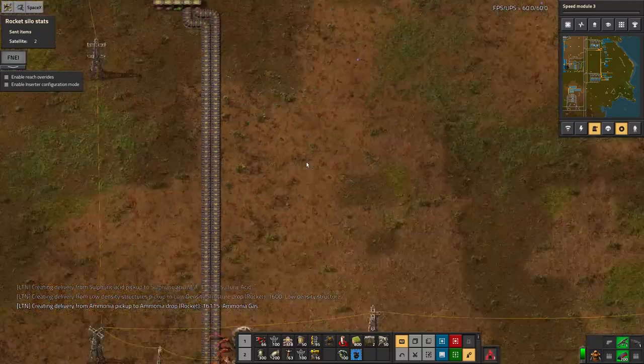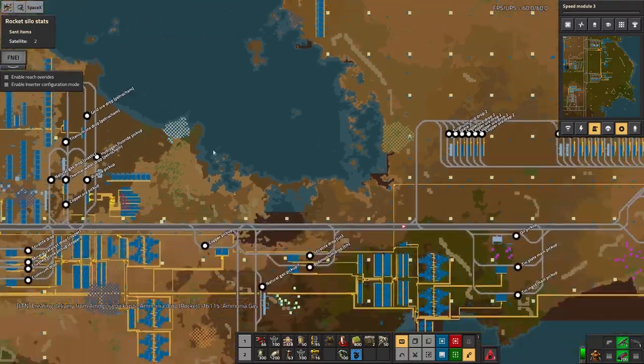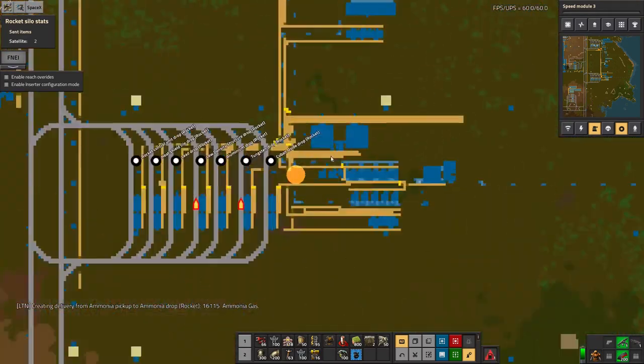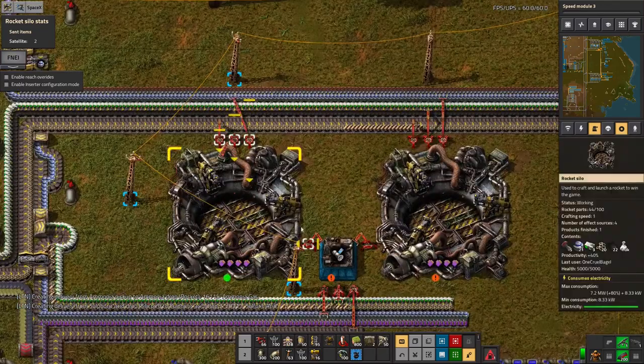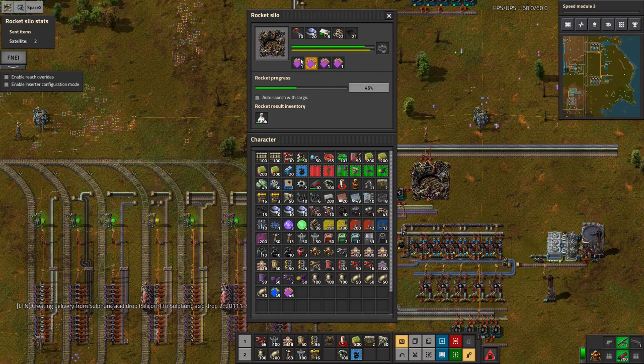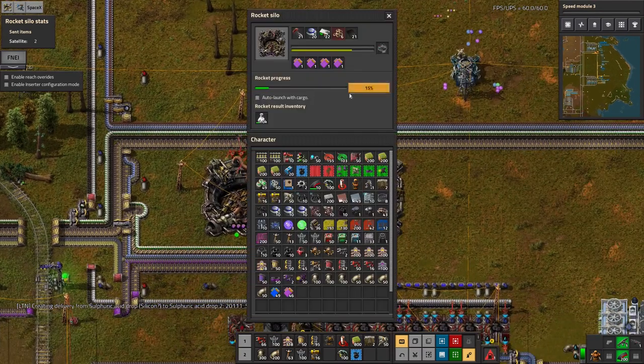So I guess I'm going to need to go over and sort that out, then we can get that research going. But at the moment I'm pleased that I've managed to get those rockets launched. And as you can see, with all these productivity modules in there and a nice steady supply of absolutely everything, these actually go up fairly quickly.